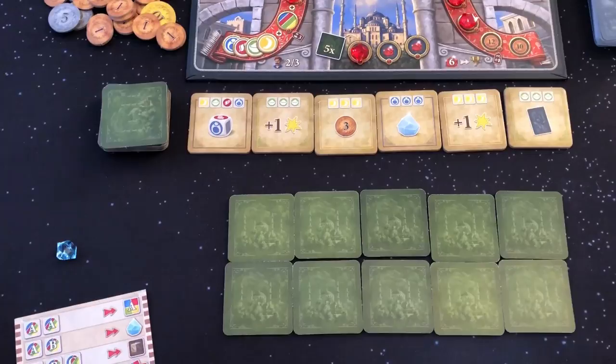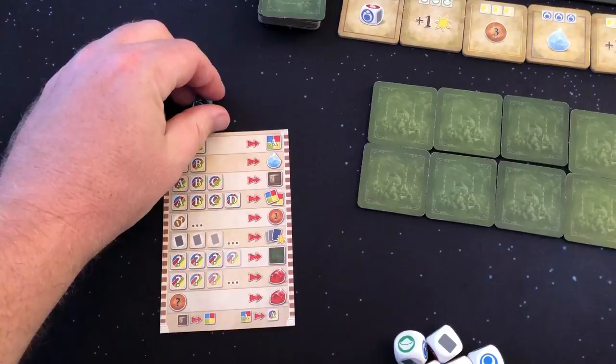Just like in a 2 player game, you start with 1 crystal and 0 coins. Now that we have taken a look at the setup changes, let's take a look at the rule changes.